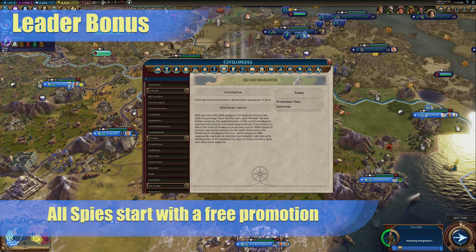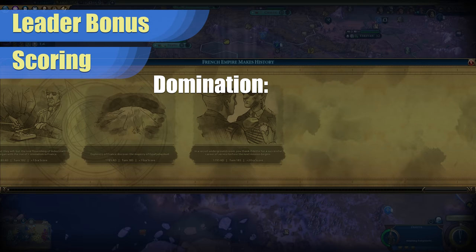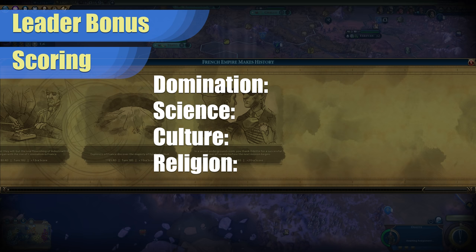If you can get an early quartermaster, this will make all of your other future spies that much better. The overall scores for this leader are as follows. For domination, I would give it a four. Either the free gold or the technology boost will help your overall military situation if you are pushing for a domination victory.